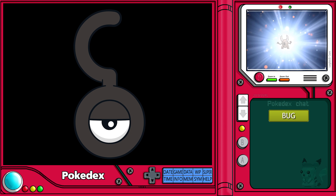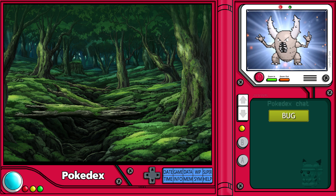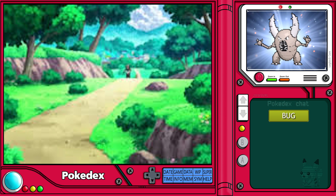Today's Pokédex profile belongs to the stag beetle Pokémon, Pinsir. Pinsir is a bug-type Pokémon that can be found roaming secluded wooded areas far away from your ordinary roads and paths.